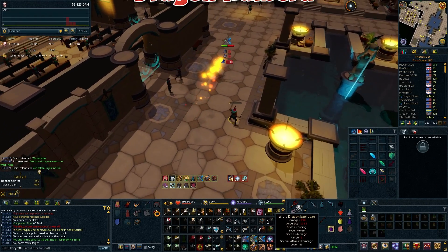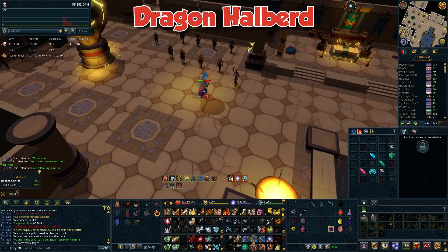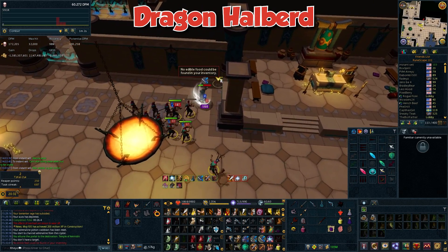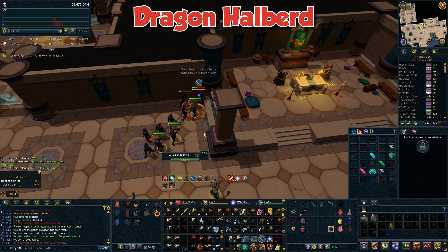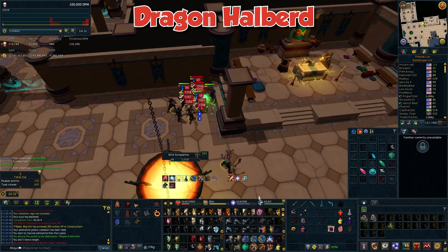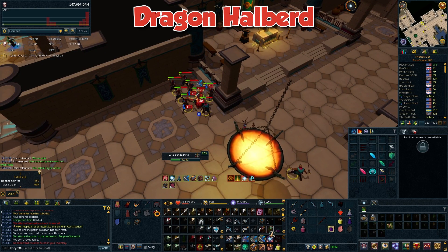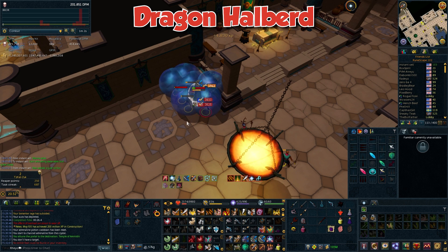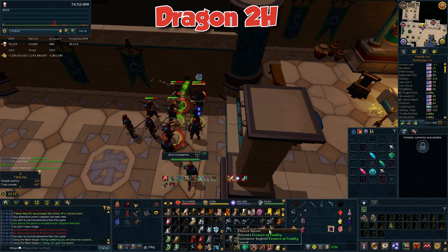Moving into things I did actually test — the dragon halberd didn't change too much, it just became something that is not clunky to use. It no longer has a cooldown; it used to have a three second cooldown, so now it is spammable so long as you have the adrenaline for it. It will not randomly change targets, which was one of the most tedious things to deal with. And it will always hit your target twice as opposed to sometimes hitting once or twice on certain targets. The dragon halberd hits in a cone in front of you, so it doesn't hit beside or behind you.